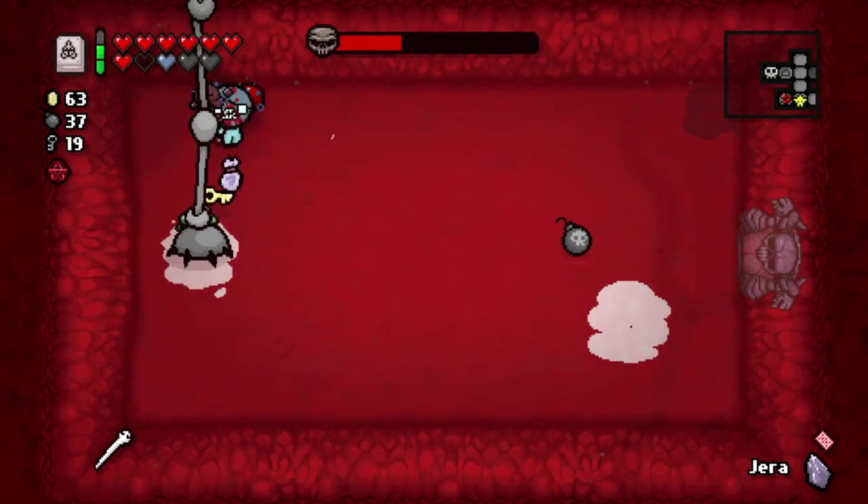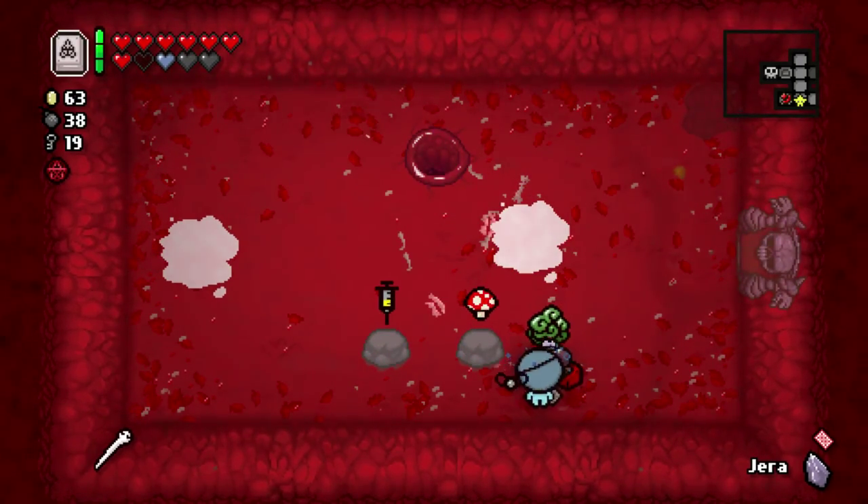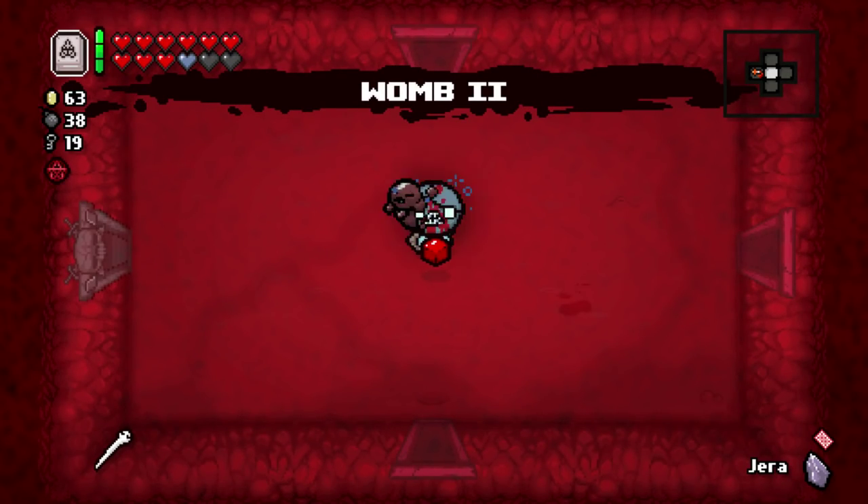Don't teleport me, you son of a bitch. Magic Mushroom, no question. No Deal with the Devil on this floor. That bums me out, but it is what it is. We're getting close to using this Yarrow Rune. Hopefully close to being able to use Suicide King as well, so I don't feel like as much of an idiot. The all stats upgrade right off the bat is so good.